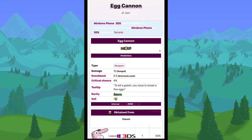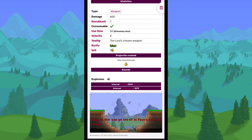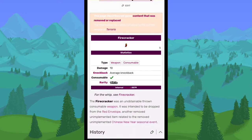The Egg Cannon was a pretty interesting weapon — basically like a rocket launcher that shot eggs. It did 16 damage and used eggs as ammunition, dropping from Lepus. The Holy Hand Grenade was a removed explosive — an upgraded version of Dynamite with double the explosive range and 600 damage, so these were pretty powerful. The Fire Cracker was a thrown weapon where you'd throw it at enemies for a small amount of explosive damage.